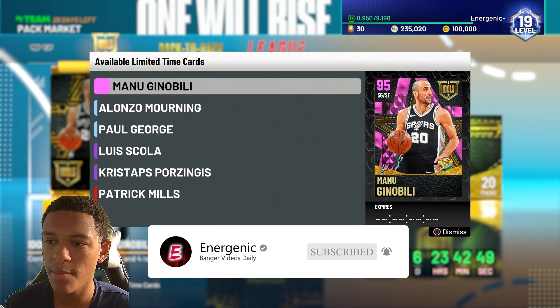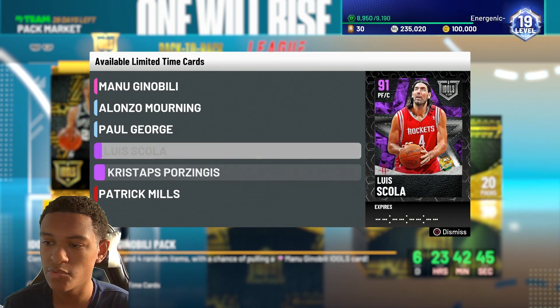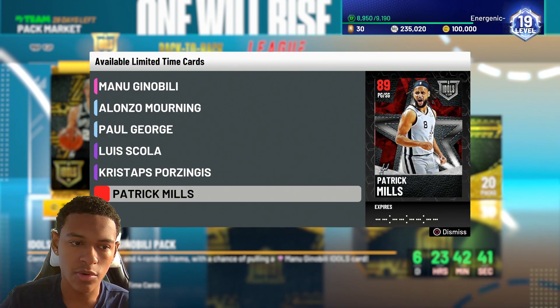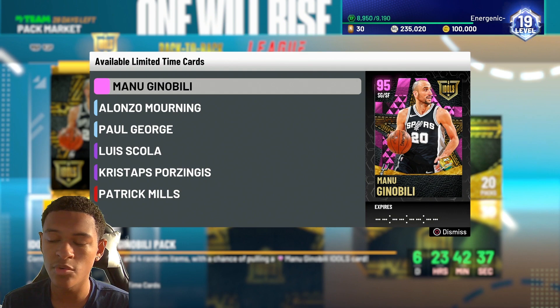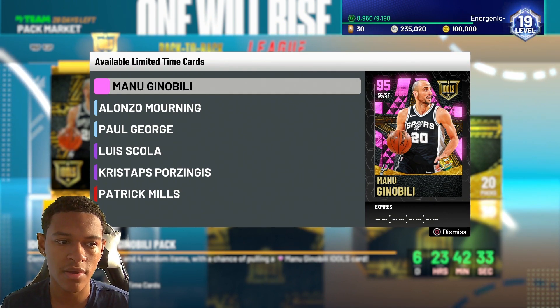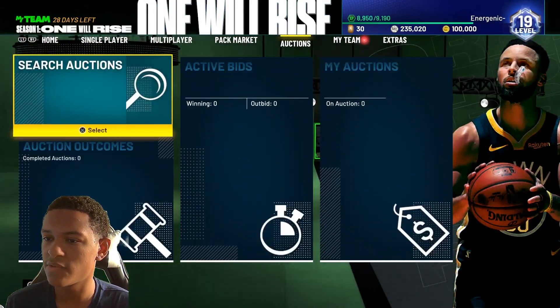As you can see, we've got Pink Diamond Manu Ginobili, Diamond Alonzo Mourning, Diamond Paul George, Amethyst Louis Scola and Porzingis, and then Ruby Patrick Mills. I'm going to be giving you a Pink Diamond filter, a Diamond filter, an Amethyst filter, and maybe even a Ruby filter, so stick around and stay tuned.